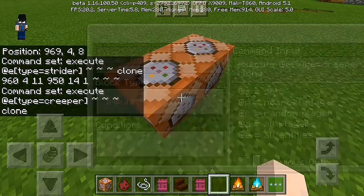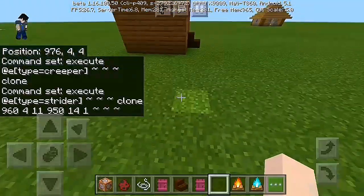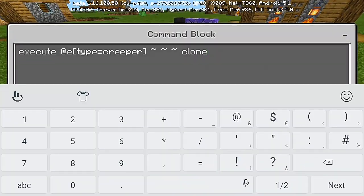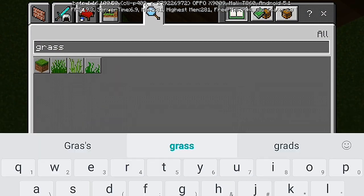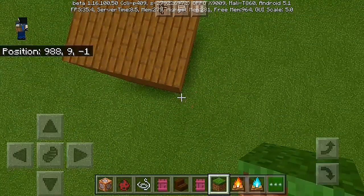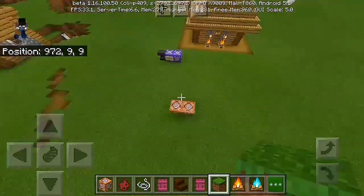We're gonna use the clone command. First thing, we're gonna need the first coordinates — we need two coordinates from the corners. So the first coordinate is at this part: 9, 82, 34. You can see it right at my position. Remember 9, 82, 34. For the second coordinate, we need the opposite side — above the dirt, above the house — so we put: 9, 88, 9, negative 1.